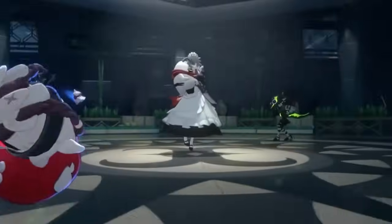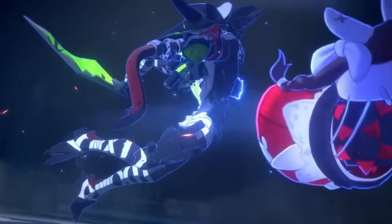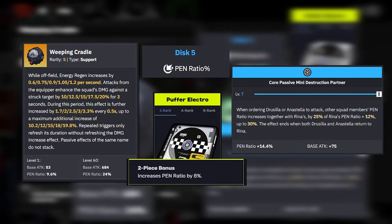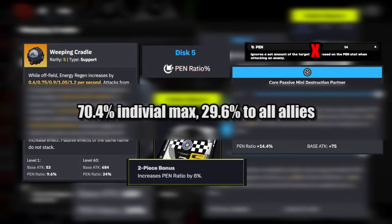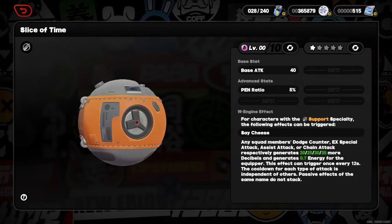Part of why Weeping Cradle and Slice of Time are good W engine choices is the pen ratio they give. With simple math, 72% pen ratio is needed to maximize Rena's passive, but unfortunately there isn't a way to hit 72 exactly. Adding the pen ratio from Rena's W engine, the Puffer Electro 2-piece set effect, a pen ratio main stat on the 5th slot, and the 14.4% pen ratio from her core passives, this only leaves 70.4% pen ratio — not 72. The normal pen stat does not affect this calculation, so Rena is currently stuck with 70.4% pen ratio at max, providing a 29.6% pen ratio buff to the team. Using Slice of Time instead of Weeping Cradle does not change this much, providing 28.6% pen ratio.